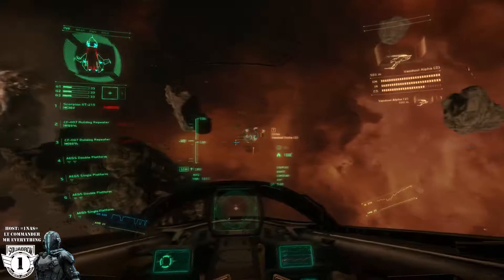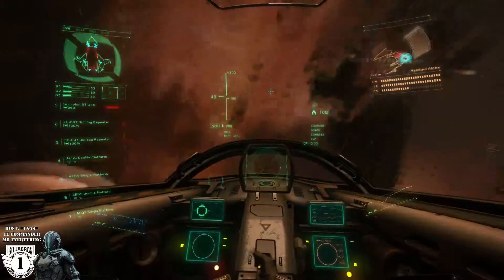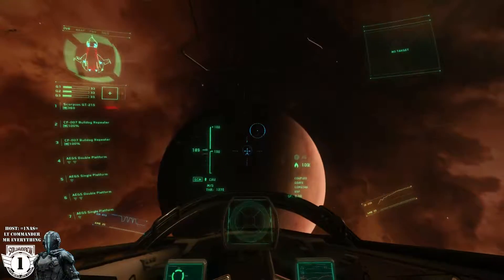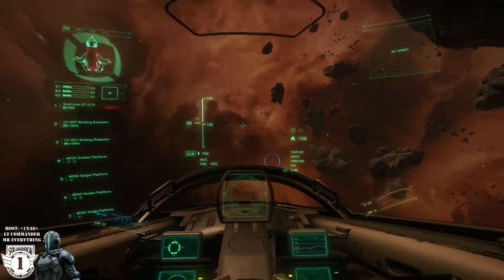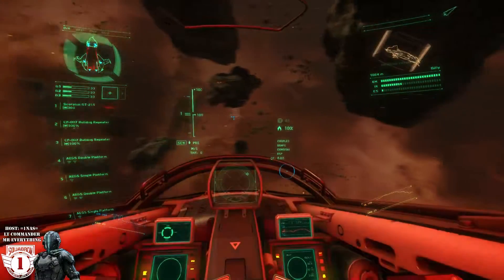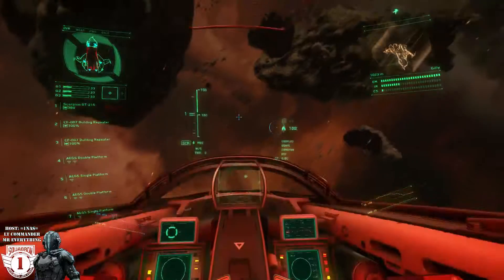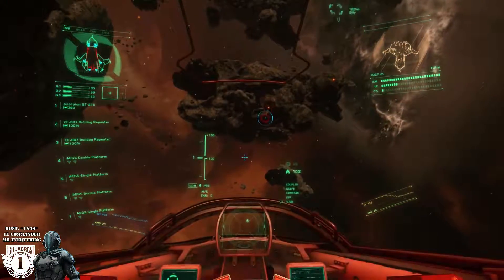System overheat. We're clear — hell of a training session, huh? Radiation critical. I'm getting erratic power spikes from your ship — they must have hit your power plant. Your ship's loaded with military intel so we can't let it fall into enemy hands. You'll have to initiate self-destruct before you eject.